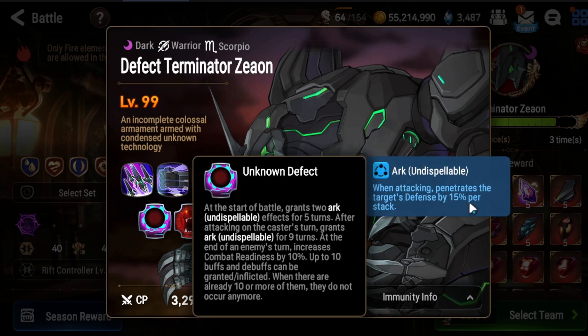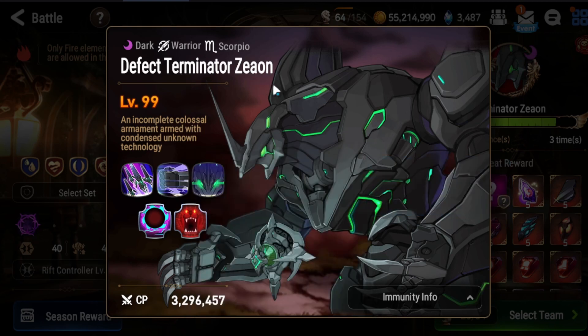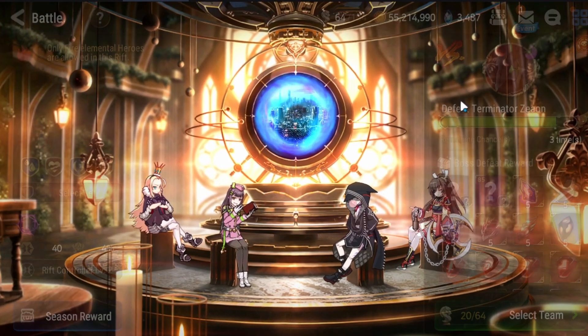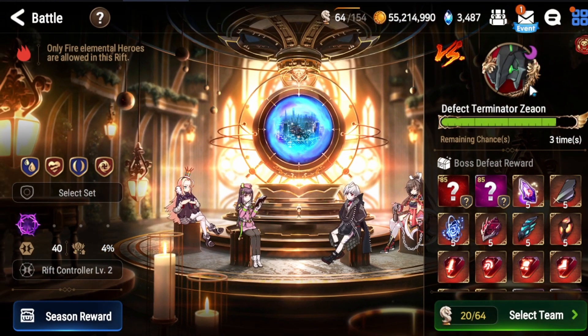The second thing he does is that he stacks things called arcs, which give him the ability to ignore 15 defense. There's a mechanic with Terminator Zeon — his combined buffs and debuffs always add up to 10. After 10, he will no longer get any buffs or debuffs. This is the linchpin of this game mode. Basically you need to stack as much debuffs to stop him from gaining more arc stacks, which would make him deal more damage and kill us.